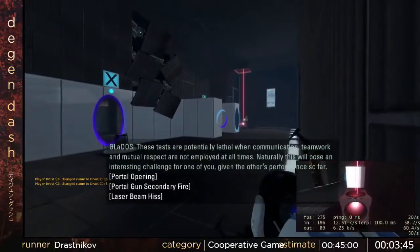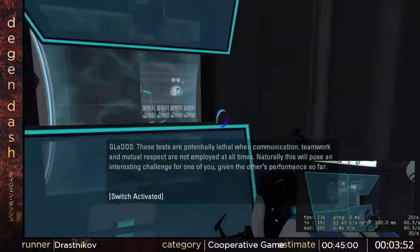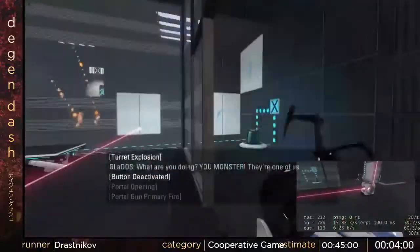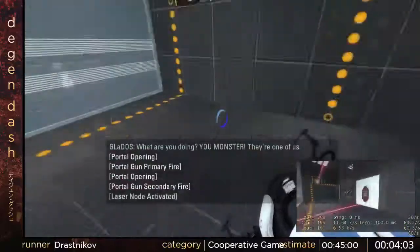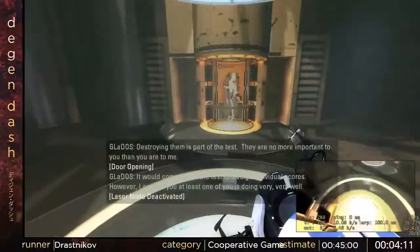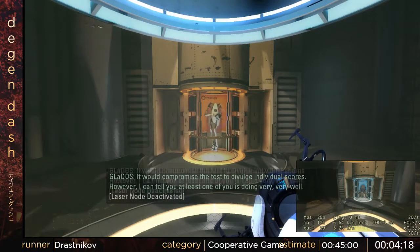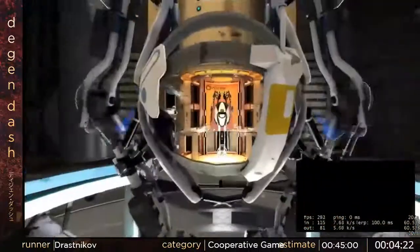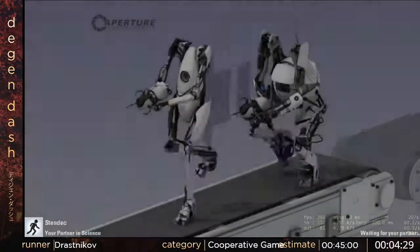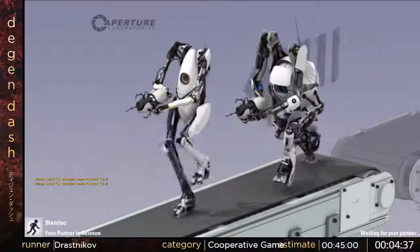Somebody in chat has a good point about inputs for bunny hopping. What we do is we have our scroll wheel bound to jump when we scroll so that we can jump on the exact frame we land, which makes us lose a lot less speed. It's much easier than trying to time it manually. The weird thing for people familiar with bunny hopping in other games is the speed cap in Portal 2 — if we go above 300 units of speed, the game will lock our horizontal control, which they put in because of aerial faith plates launching you. It's really annoying because you'll lose control and generally be facing the worst direction.